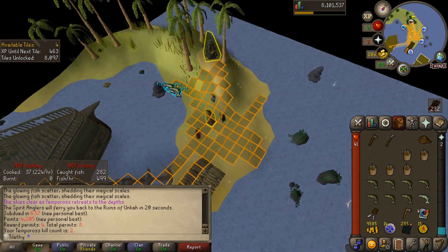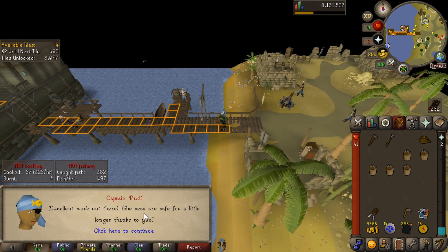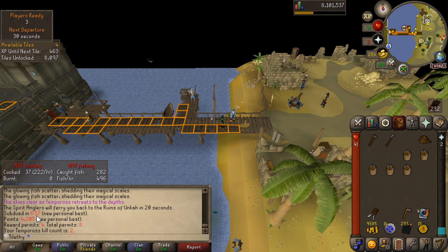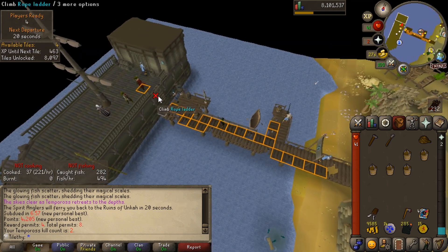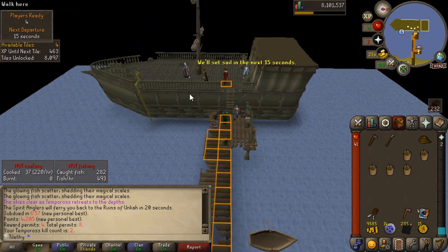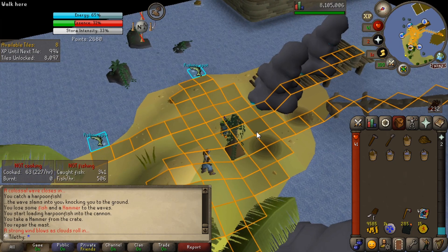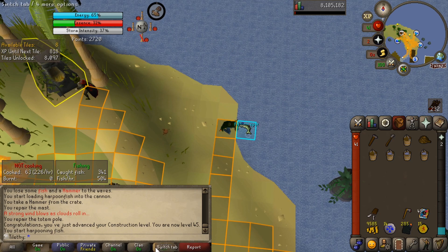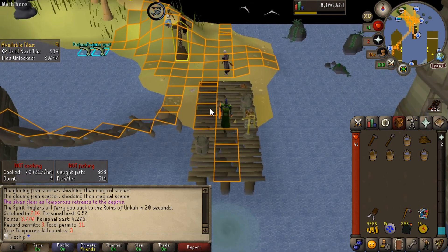How many reward thingies do we get for that one? We've got eight permits — four from last time, new personal best, just sub seven minutes. Let's quickly get on this boat — there are four people, so let's ride it again. And repairing the boat is going to be our first construction level at Tempoross. There we go — 45 construction! Tile, get back on those tiles. Not too shabby. Three permits for that one, and I think we've got enough tiles now that we can actually start cashing those in. Let's get back over to the docks and have a look-see.